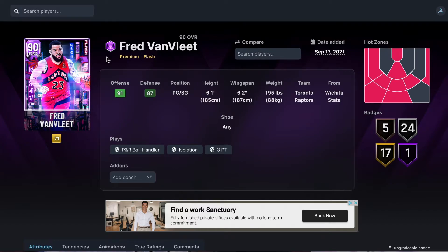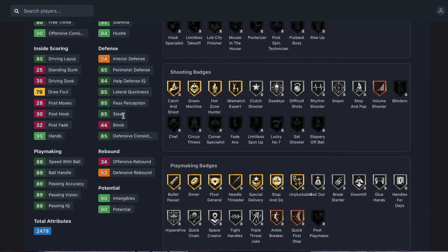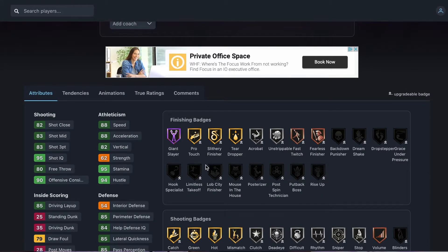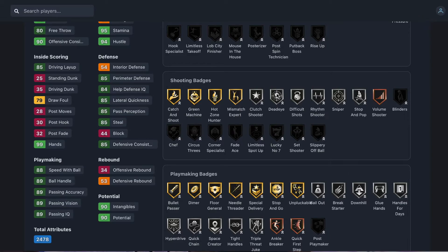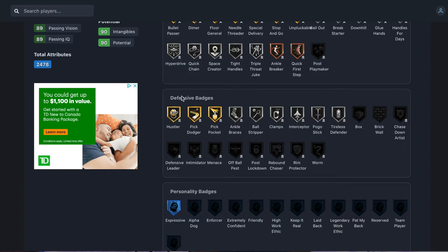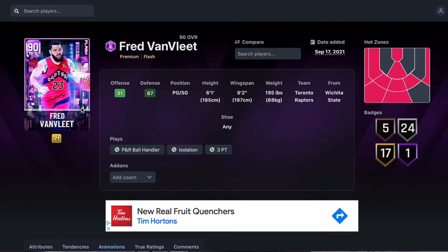Number 5 is Fred VanVleet — I think he's the best amethyst point guard in the game. Point guard/shooting guard, 6'1", 6'2" wingspan. He's got 83 three-ball, 83 mid-range, 88 speed, 80 acceleration, 85 perimeter, 85 lateral, 85 steal, 88 speed with ball, 89 ball handle. Badge-wise: hall of fame giant slayer, gold silly finisher, gold catch and shoot, green machine, hot toner, mismatch expert, gold stop and go, dimer, bullet passer, gold pickpocket, clamps, interceptor. His release is Giannis release 27 — really really solid. He plays way better than his stats suggest.